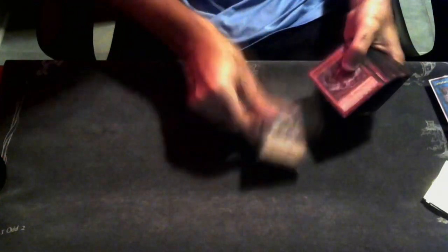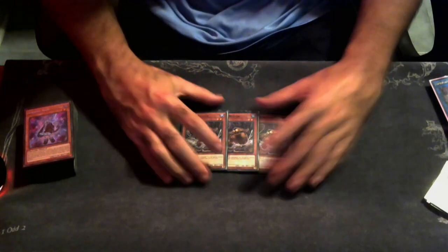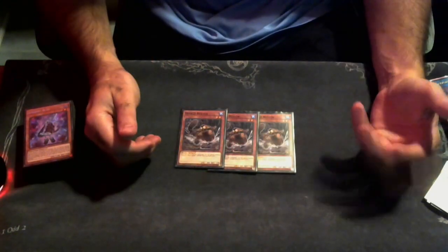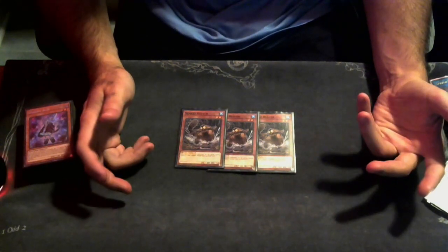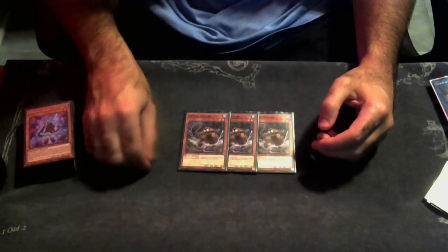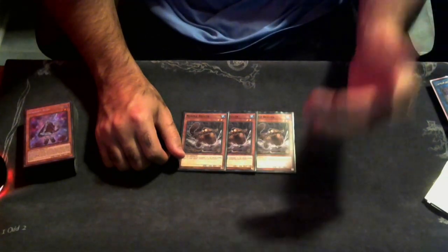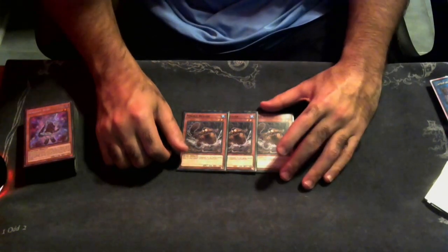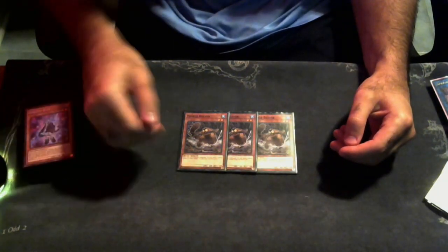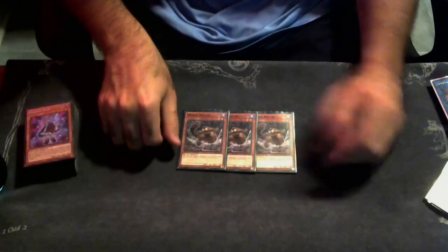We're playing three copies of Nimble Beaver. I built this thinking maybe we'd get a ban list before the regional, but it doesn't look like that's going to happen. If you have Divas, you can play Divas along with Halk. Since I'm playing Super Poly, I can't really fit Halk in without cutting something else, and my extra deck is tight. I really like Beaver — the end goal with this build is to go for Toadally Awesome, Spright Elf, and Mascarena. Totem Elf is still solid, but we go for that board to play around Super Poly.